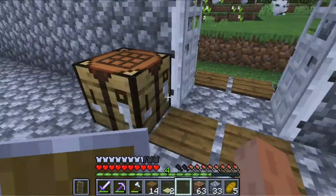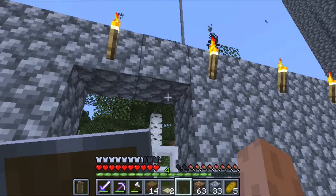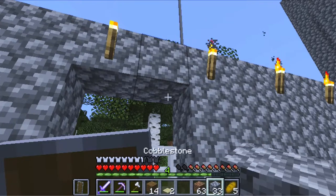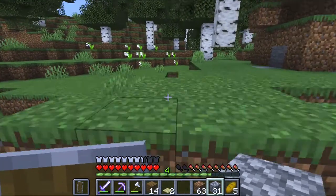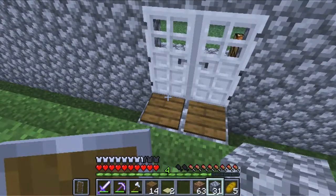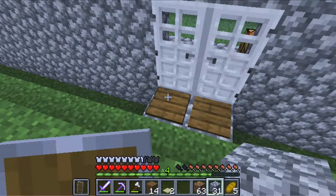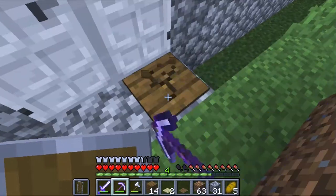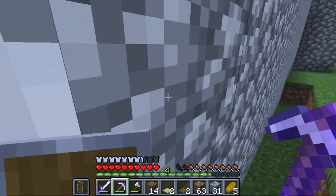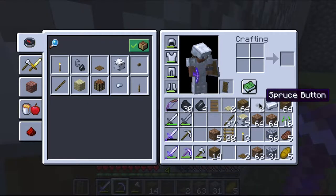That looks good. Now I want to beef up the entrance a little bit — not sure if I have all the tools I need but it's a start. I'm still debating whether to put a pressure plate here because then mobs can get in. What if I put a button instead? They need to press the button, right? Decisions, decisions.